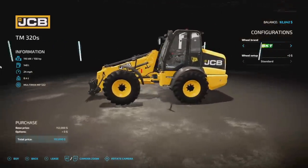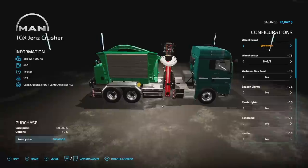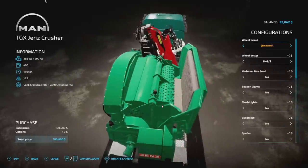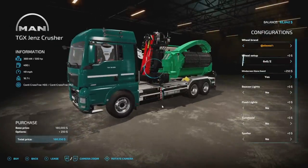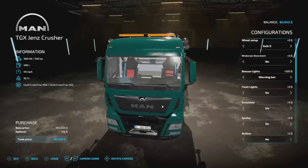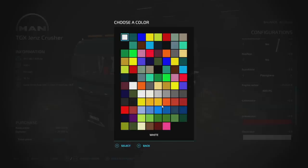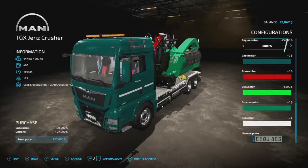Next is the MAN TGX Crusher — 500 horsepower, 490 liters of fuel, 49 miles per hour max speed, 16.7 tons, and it's going to be 21 slots. This is basically a self-propelled mulcher/chipper on the back of a MAN truck. Continental and Nokian tires available. You can customize windscreens, beacon lights, flashing lights, sun shield, spoiler, bull bar, roof bar, engine up to 880 horsepower, cabin color, crane color, claw color, crusher color, and rim color — five color options for all platforms.